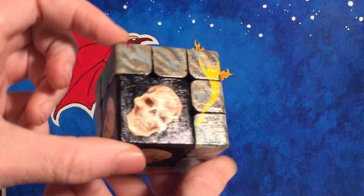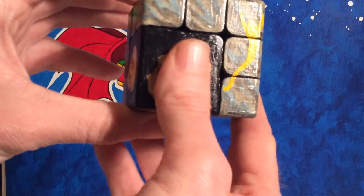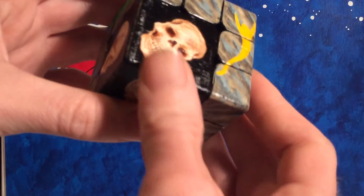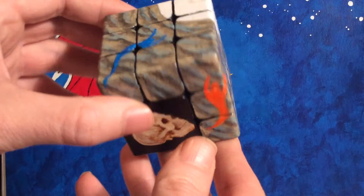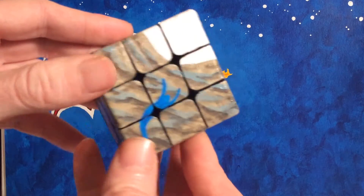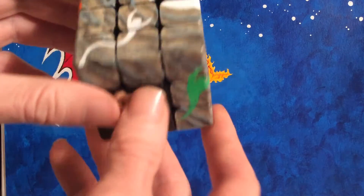This is what is known as a fused cube. I covered over the pieces and made it all nice and smooth so I could paint these beautiful skulls on there. As for the souls, I gave them colors like in a traditional Rubik's Cube arrangement, just to make the solving of this a little bit easier and to make a little more sense.